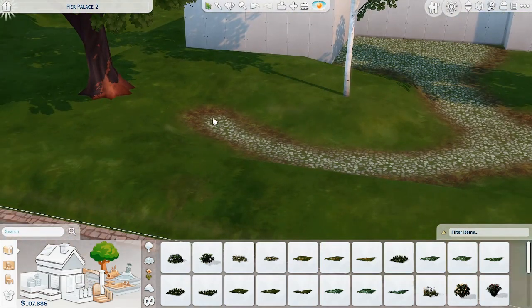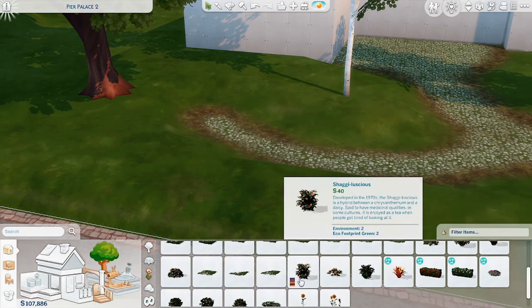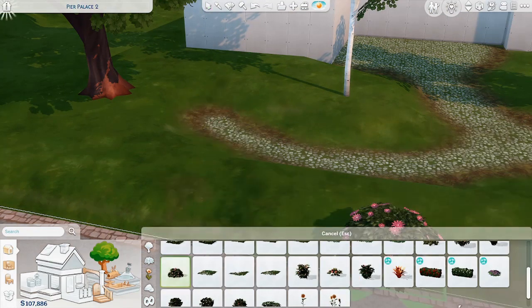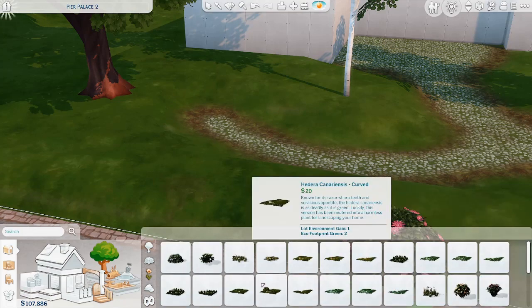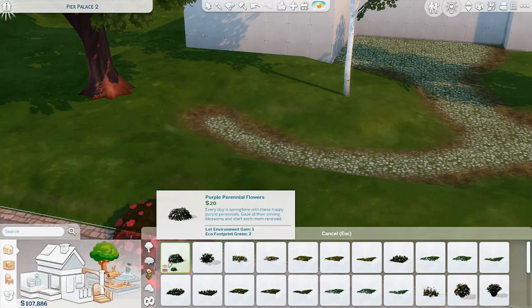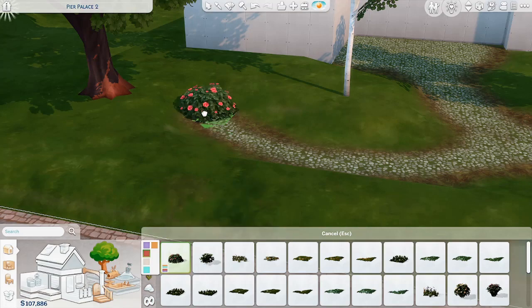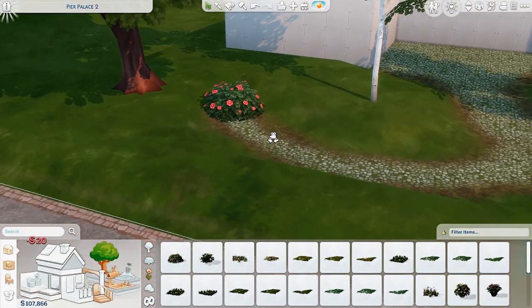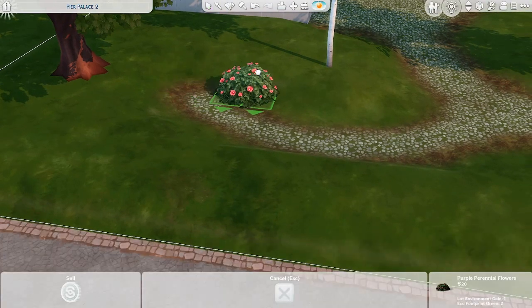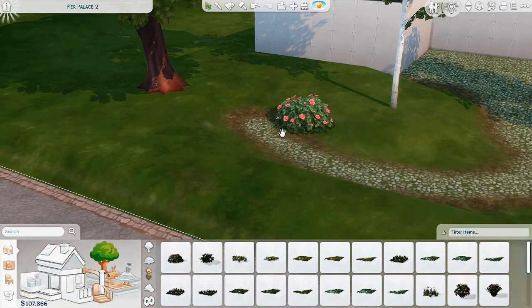I have no idea what my thought process is — I'm just placing stuff. Maybe not that big bush. I could scale this up I guess. The path leads to some flowers — nah, I don't want to do that. Where should this path go? Up here maybe.